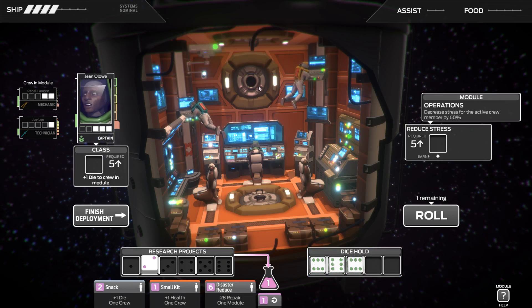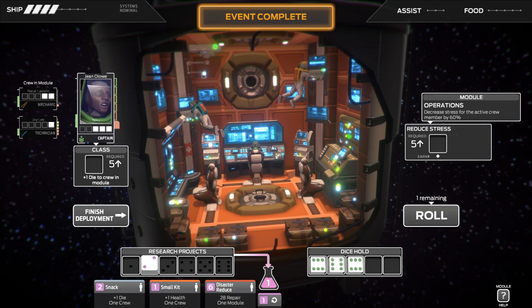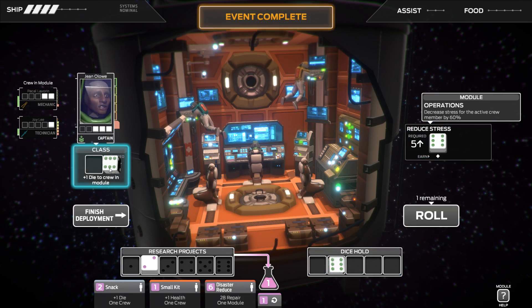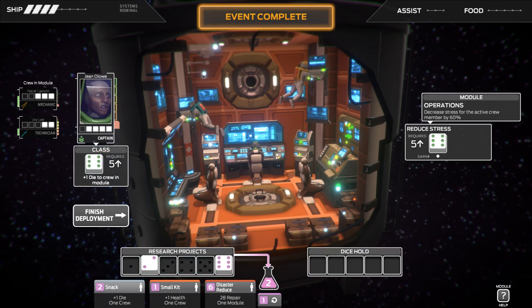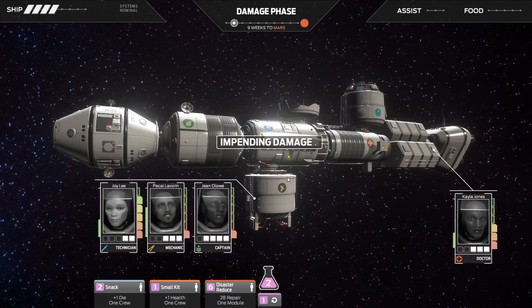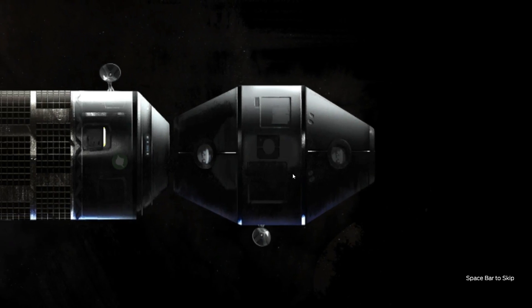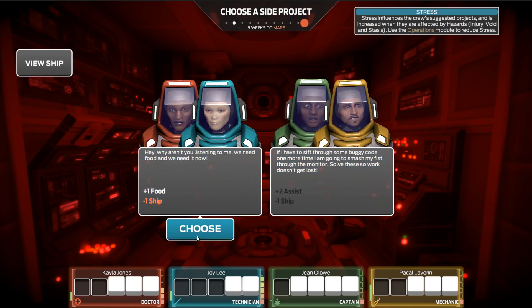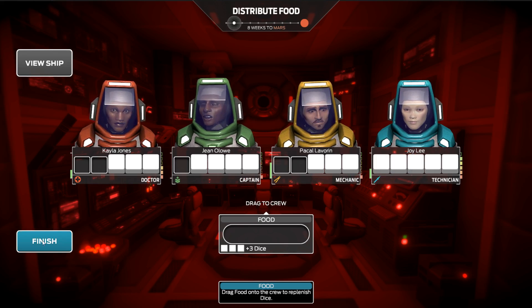Regardless of what I put in here, it's going to have to use a dice, so I might as well do that. Then I'm going to reduce the captain's stress, give everyone a dice, and put that in there — that seems perfect. 2 assists and negative 1 ship, or plus 1 food — I'd rather plus 1 food. And I'm going to give it to the technician.